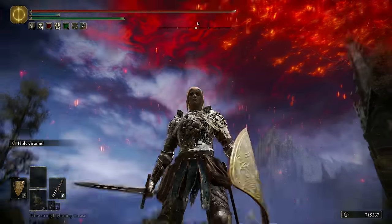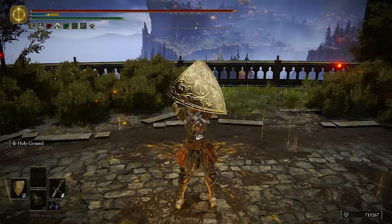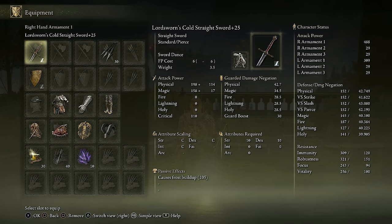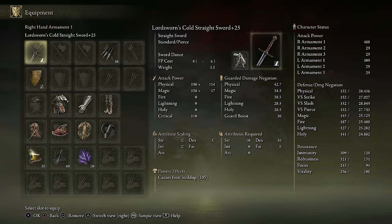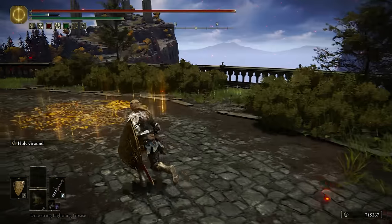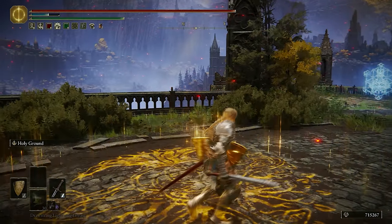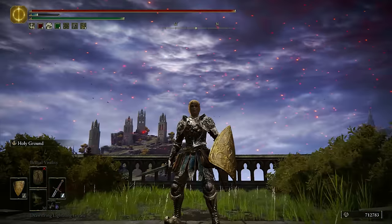And moving on to our final Ashes of War: Holy Ground. This actually creates a regeneration circle below you that restores, I think, 17 HP per second, and it also boosts your defenses by quite a lot. I go from 42 physical defense while in the circle to 28 physical defense when I'm out of it. So it does boost your damage negation quite a lot. You can use it to fight inside and kind of out-trade the opponent since you are regenerating and you do have quite a lot of boosted defenses. That really covers all the different Ashes of War that I plan to try out today on the shields. Let's just see how they perform in the invasions.